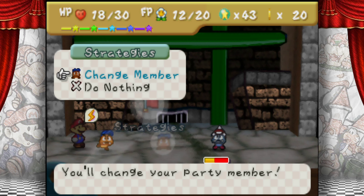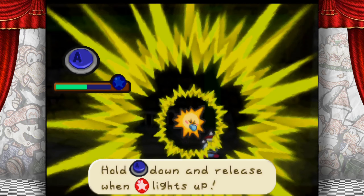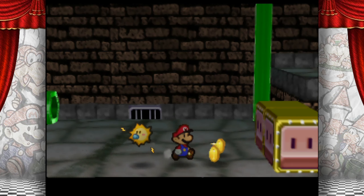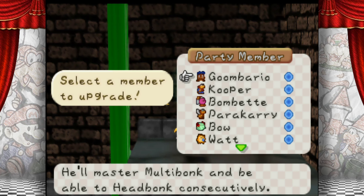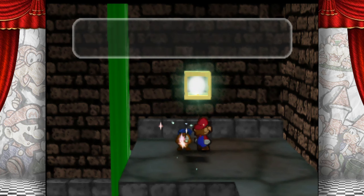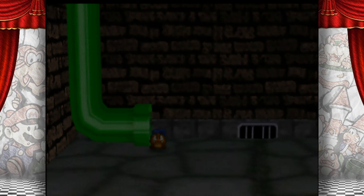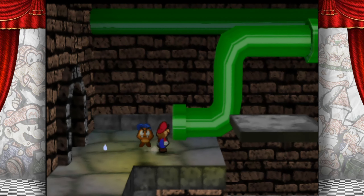Okay, Mario can't move. Let's change members — Electro Dash. Zap zapity zap zap, Goomba. So we came in here to get this super block. There is another super block in the room behind us, but I don't get that until chapter 7. Which party member? We gotta upgrade Goombario! And Goombario now knows Multibonk! Multibonk is a very good ability that basically allows Goombario to do a power bounce, and it's great.